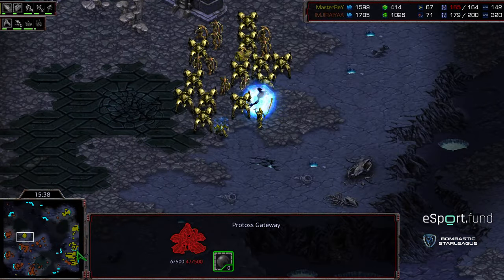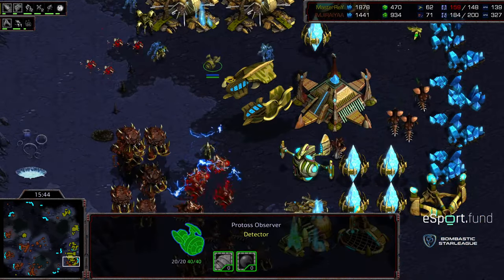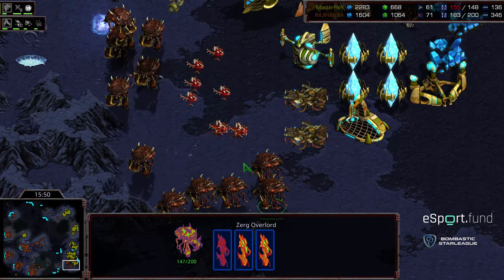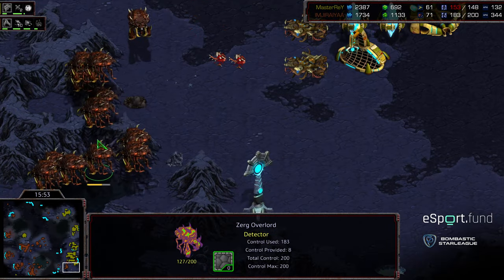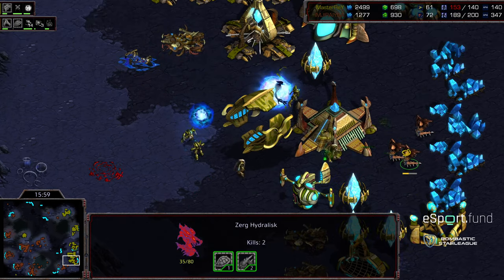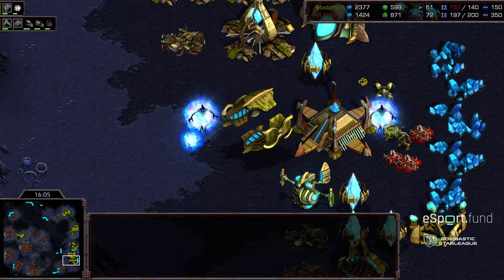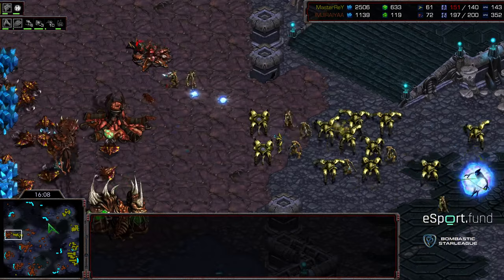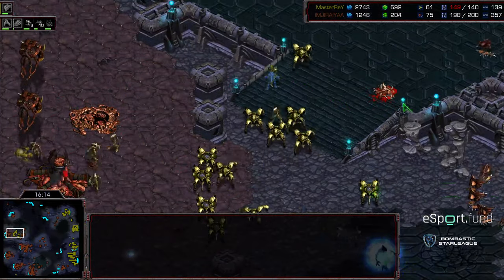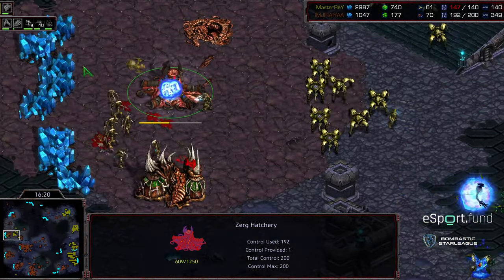Master Ray is actually in the red trying to cope with this attack force. The forge was taken out — a critical component — and Jiraiya is loading up his attack force and exiting, leaving lurkers to buy time. A lot of probes died at the main as well. Taking that forge is big because it was well down the line on that upgrade. Master Ray still in the red, needs to rebuild. He's re-engaging at the nine o'clock base — I wish he just engaged earlier. He's taking out the hatchery and wiping out a lot of drones.